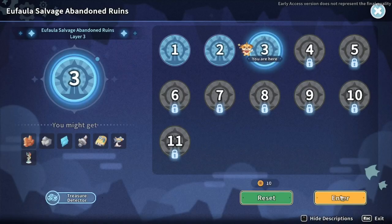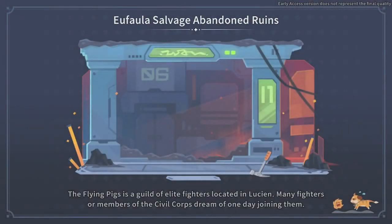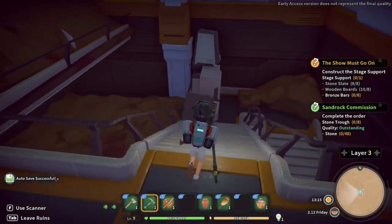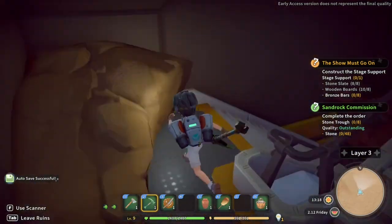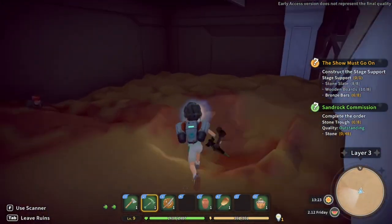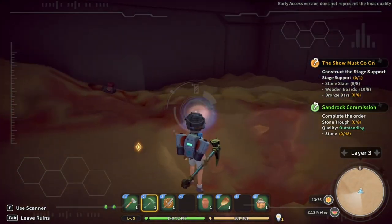We're going to need some stone for those stone troughs — I think we probably have enough. We can actually start exploring this place. We're waiting for a cooker we ordered from the researchers, which should be there tomorrow. Then we want to get some more data disks and keep that research going, so we'll just keep cracking on down here.